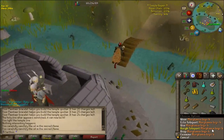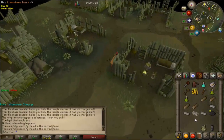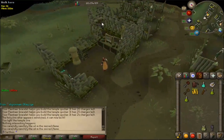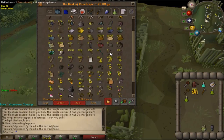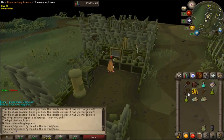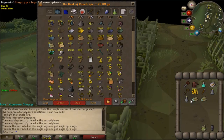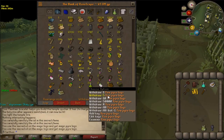Now we're going to teleport back to Burg de Rott and I'll show you what you can do with this oil. I already have a ton of this oil in the bank because as an Ironman it's going to take a lot of time to get that fine cloth. Right now I only have 22 left, but basically you're going to take some logs out — the higher the level of the log, the better. For example, I'm going to take out two magic logs. The reason the higher level log is better is because you're more likely to get a key. You use the sacred oil on the log and it becomes magic pyre logs.